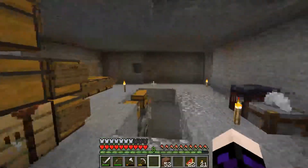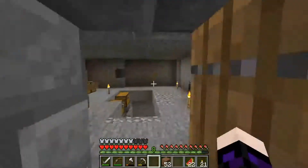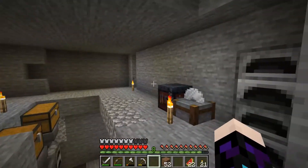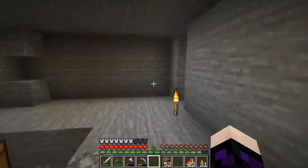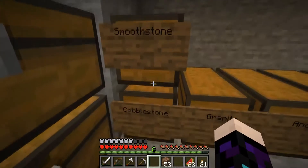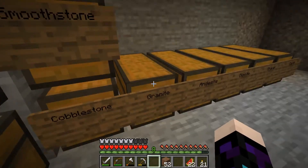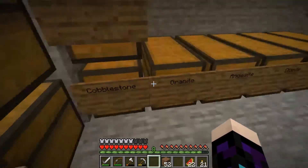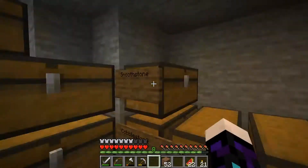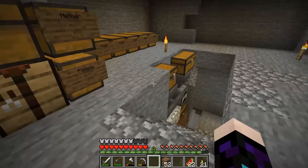Through here you can see I've started to detail it a bit with a little bit of stonework. I'm not going to put a storage system in a treehouse — I think it's just not going to work. So what I'm doing is setting up a very basic storage system here for my stone: cobblestone, granite, andesite, diorite, gravel, earth, smooth stone. And that's just the start — we're obviously going to have lots of other chests there.